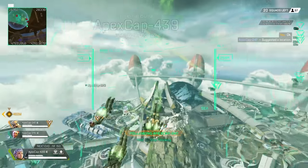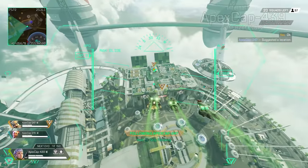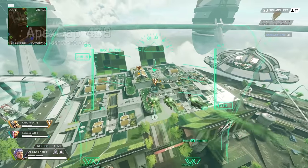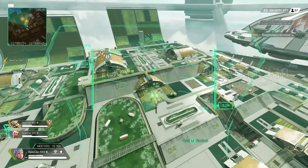Not a bad drop. This thing is so useful at the start of the game to see where people are headed. I don't think we got anyone coming this way. Look at the minimap too — it's doing like this little radar thing, just to let you know that it's scanning everyone.